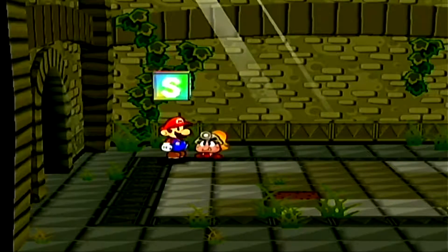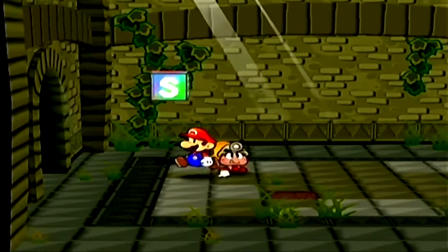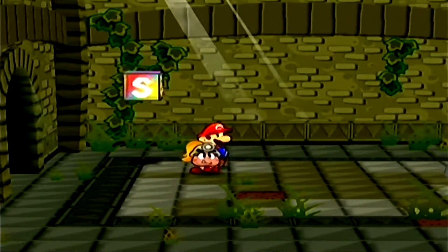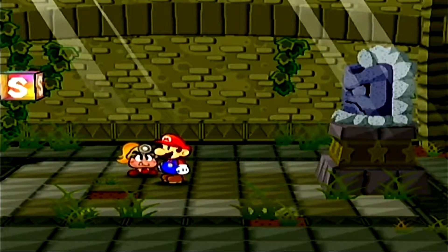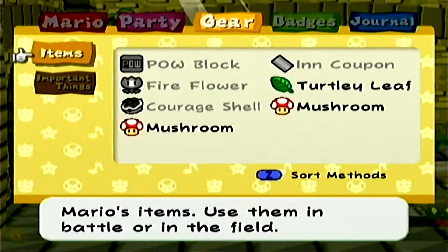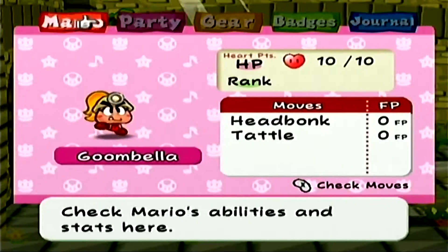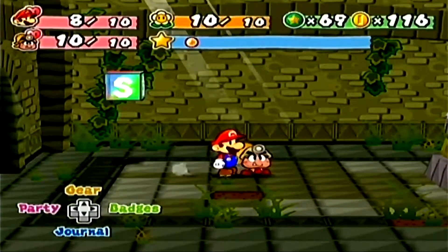Hello everybody, this is Nintendo 14. Welcome back to more Paper Mario: The Thousand-Year Door playthrough. We are in Chapter 1, Part 2. Last time we entered the Petal Meadows, and this time we made it all the way to Shhwonk Fortress after being told by the mayor that there are some secret treasures here. Off screen, between parts, I bought a Pal Block from the Petalburg shop, but on the way back I did lose a few more extra coins, having to lose 5 more coins just to avoid some battles by running away.